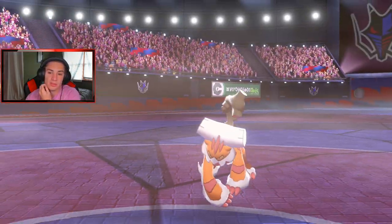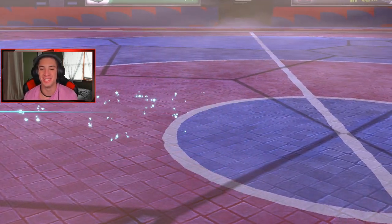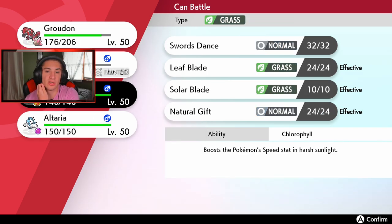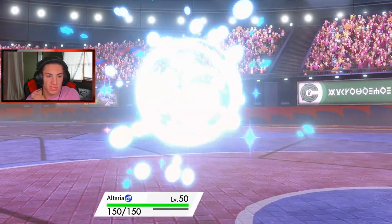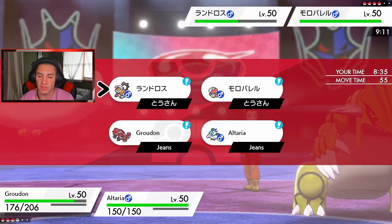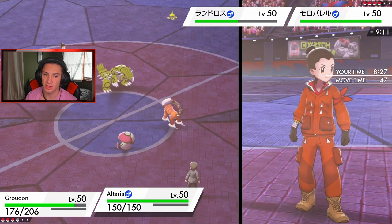Togetic goes down. Let's go Altaria. That Landorus is going to outspeed us — maybe Protect here? I could go for Swords Dance. I might just Dynamax. Let's see how many turns are left in Trick Room. Two turns left so I cannot just Protect. We get after this thing. I think I just do a Dual Wingbeat — I could drop an attack but he might just Spore on me. I'm going to get after this thing. He withdraws Landorus again — saving that Intimidate drop.